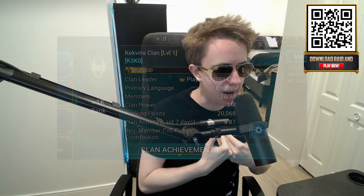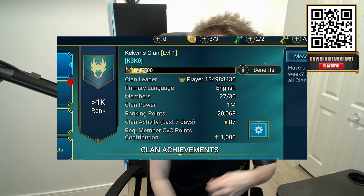Anyway, that's going to be the end of our video for today. I hope you all enjoyed it. If you want to try Raid Shadow Legends for yourself, make sure to click my link in the description or scan my QR code to get two free epic heroes. Don't forget to pick one of the promo codes in the description for another free epic hero. Once you're in the game, you can join my clan — the Kekvin Clan. I hope you enjoyed today's video, and I'll see you all in the next one. Peace!